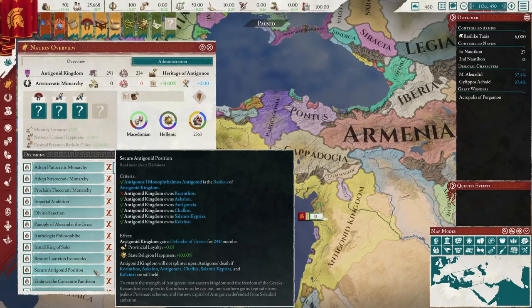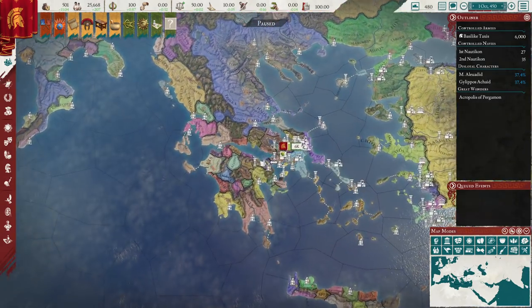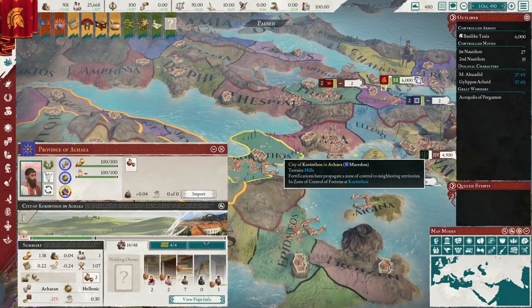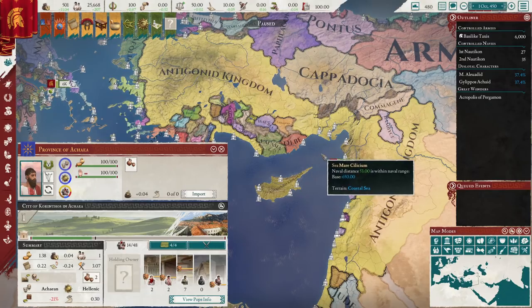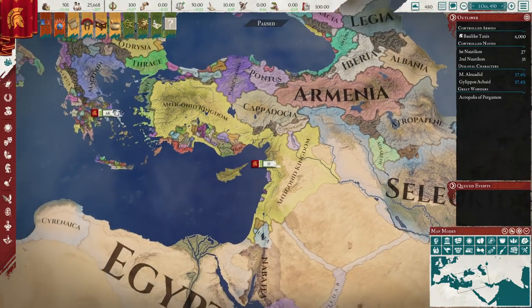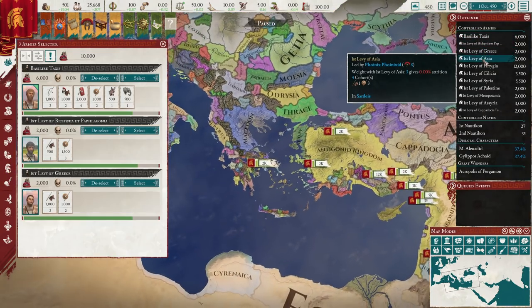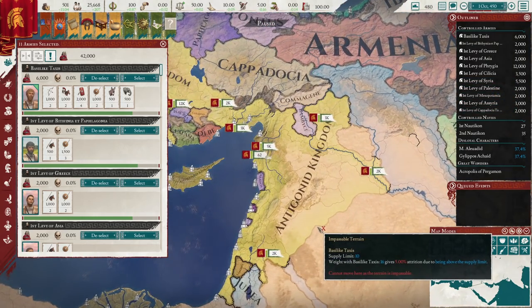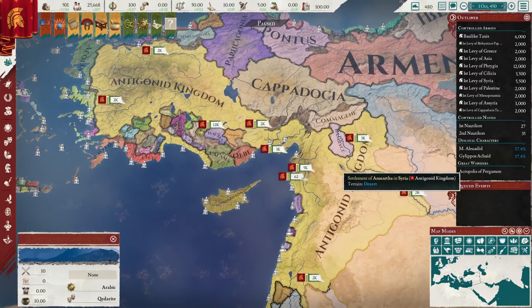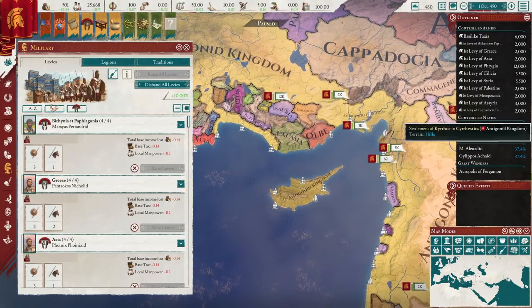Luckily, you own all but one needed province for this decision. The one you do not own is currently tucked away in Greece and is owned by Macedon. So one of the first goals of this kingdom is to get that. But let's quickly run through other stuff. You have a massive amount of levies that you can raise at the start of the game — you're definitely one of the strongest successors in that manner.